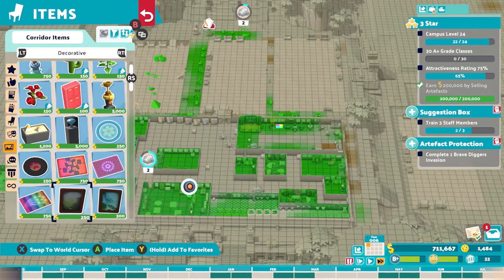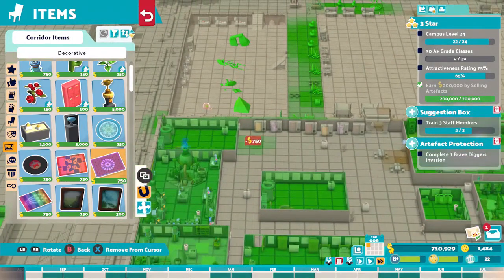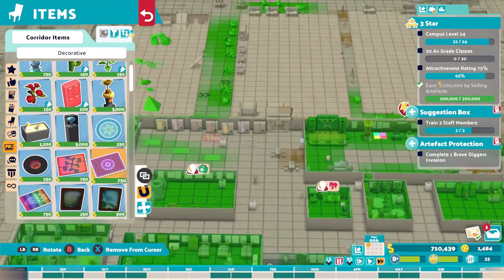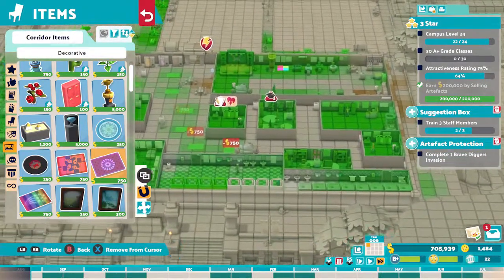Make sure you've got plenty of janitors to pick up rubbish and bins, as that brings attractiveness down. By the time I was extending the campus and getting the attractiveness up, the task for selling 200,000 worth of archaeological items was done. This is all done automatically — items even get sold automatically when the dig resets, so you don't have to do anything.